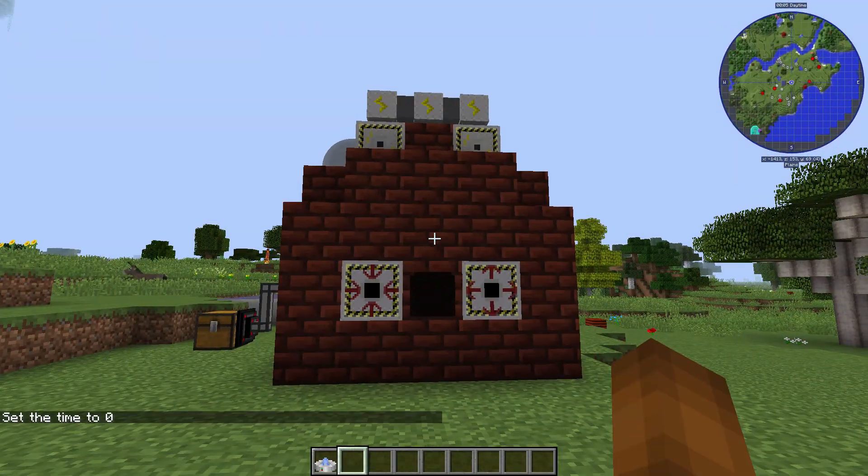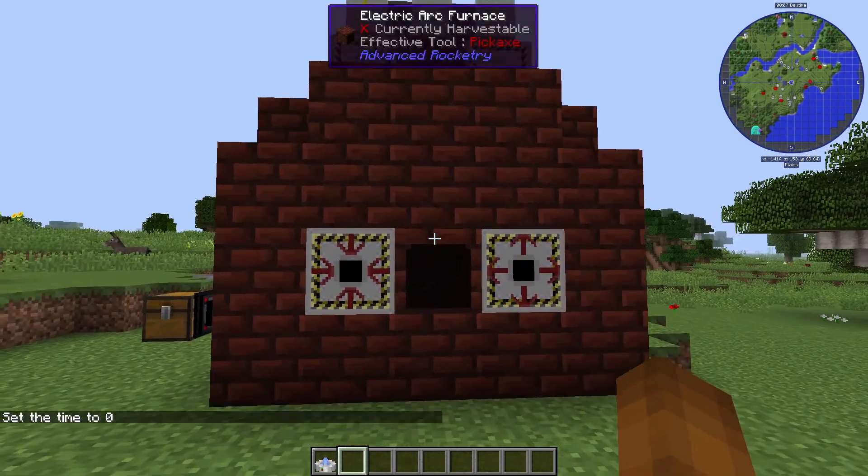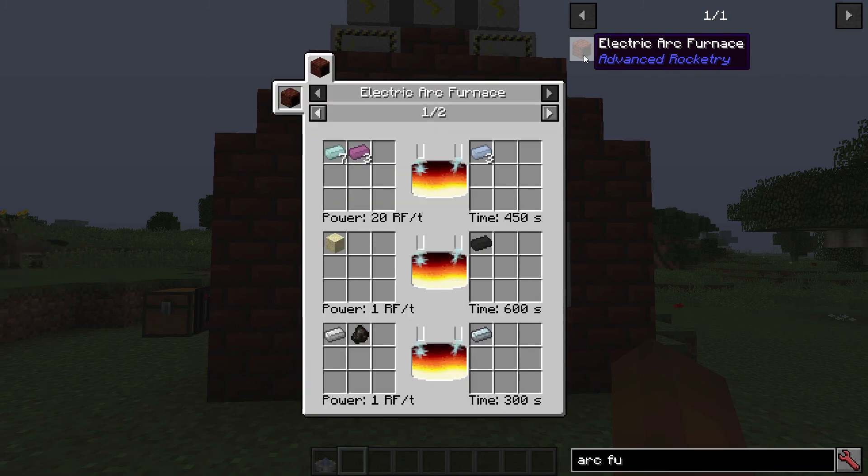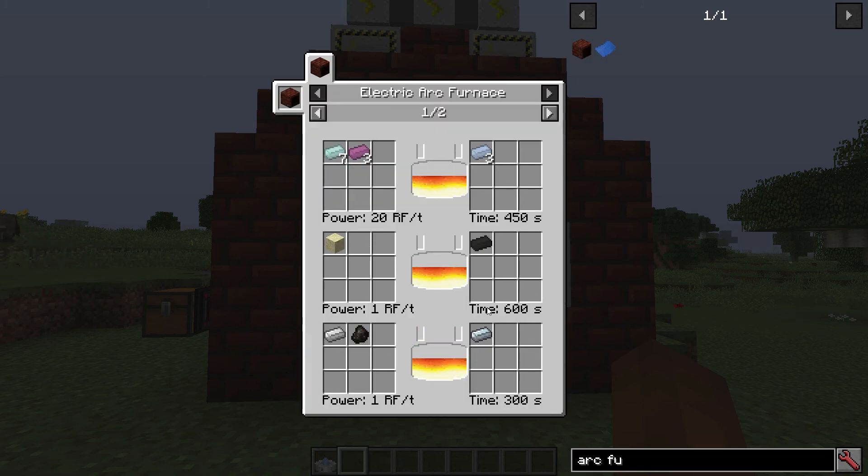So let's take a look at what we can actually do in the arc furnace. If you don't have the mod Waila or NEI, then this is probably very informative for you. If you do have it, you can find this out on your own by simply pressing U over the electric arc furnace block and it will show you all the usages — all the recipes that we can use for that block.